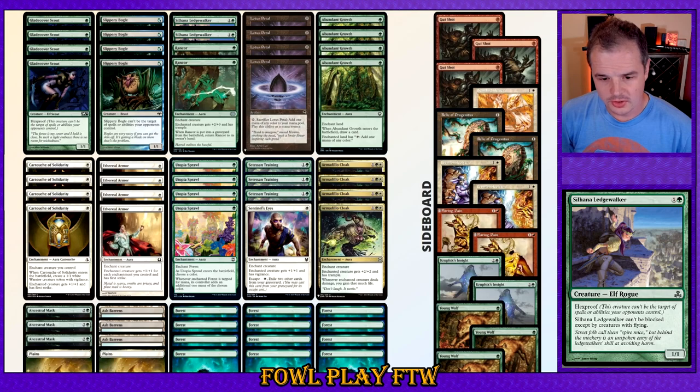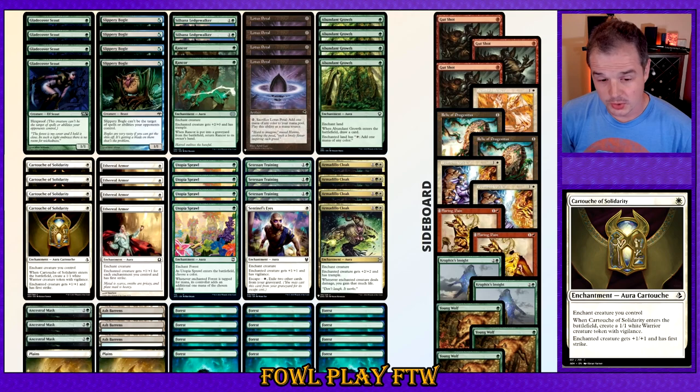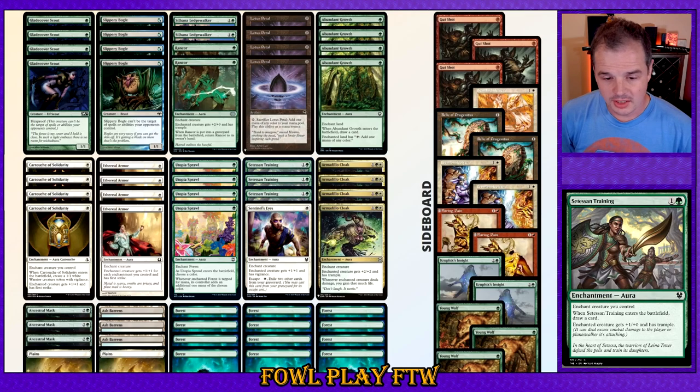Now with the auras, it's mostly standard but there's a bit of flavour in there. Ethereal Armor and Armadillo Cloak at 4s — that's pretty standard. We also have Cartouche of Solidarity at 4; usually most lists run 3 to 4. Ancestral Mask at 3 instead of 4. Two Sentinel's Eyes to help with that vigilance effect, which is actually quite strong and plays well into counter magic.